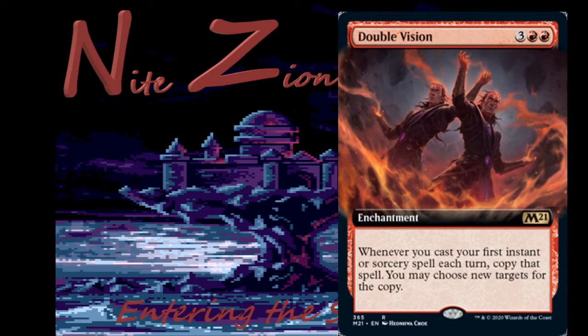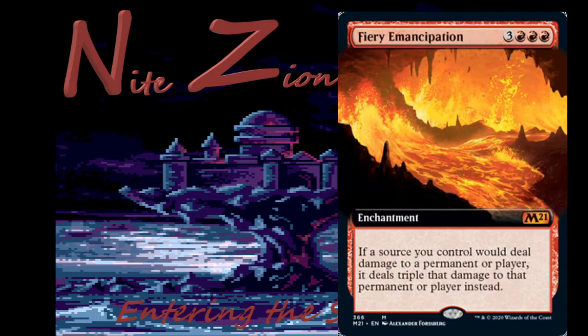Double Vision — three colorless two red, rare enchantment. Whenever you cast your first instant or sorcery each turn — your turn or their turn — copy that spell and you may choose new targets. Paired with the card we're about to see it's pretty interesting and you can get a lot of damage going. I don't think we'll see much constructed play, and I'm not sure it's great in limited. Maybe good in Commander or Brawl for drawing cards, but honestly I think this card's kind of bad — a five-mana enchantment that doesn't do a whole lot.